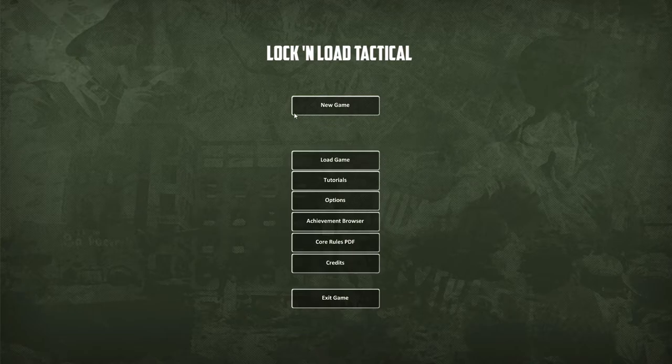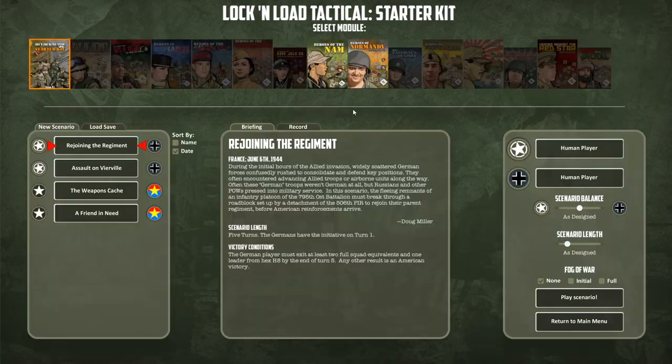So you can see here we're at the main screen, and we'll go over a lot of these different options a bit later on. If we click on New Game, you'll see a whole list of different modules at the top. A few are available now, like the Star Kit, Heroes of Nam, and Heroes of Normandy. The others are going to be added over time and will be available for purchase as expansions for the digital game.